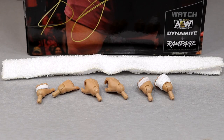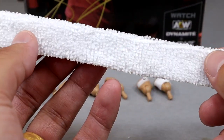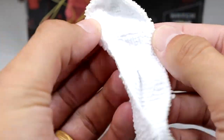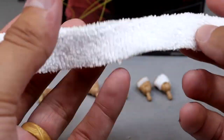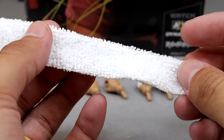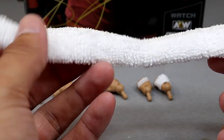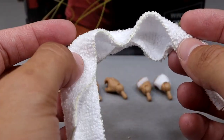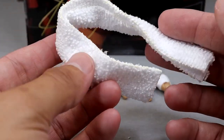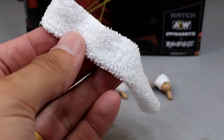Getting into Samoa Joe's accessories with the Target exclusive — to be real, you don't get a lot here. You get a little cloth towel and some interchangeable hands, no championship or anything. This towel has a really nice material to it — it's like a little handkerchief accessory, pretty big too. You could fold it around the neck. I kind of wish it had a bendy wire in it, but it's better than the rubber ones we've seen in the past — you could actually use this in figure photography.